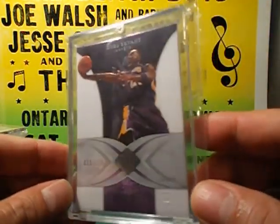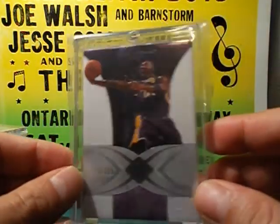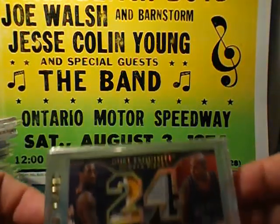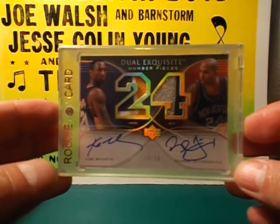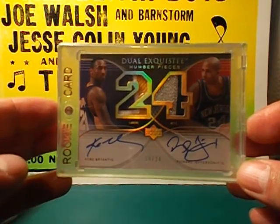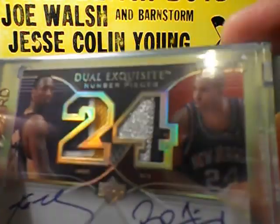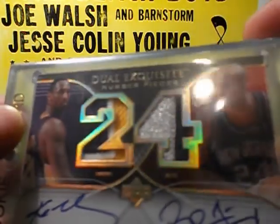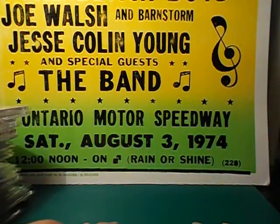The last cards — I got the Exquisite Collection base card, so expensive at the moment. This is Kobe numbered 39 of 225 — excellent base card. And I got only one autograph for the 06-07 season, and this is from Exquisite Collection — Kobe Bryant and Richard Jefferson, numbered 14 of 24. Kobe's got a 666 patch in there and Jefferson as well — lovely looking card. All right guys, thank you very much for watching and stay tuned for 05-06. Peace!